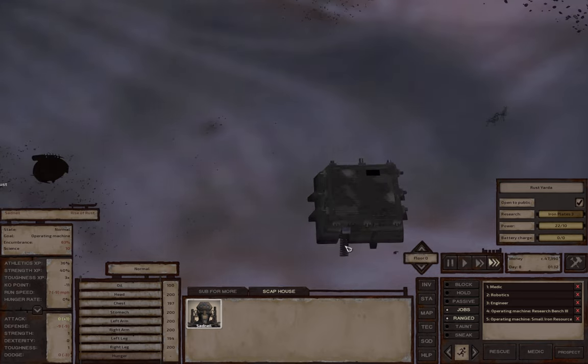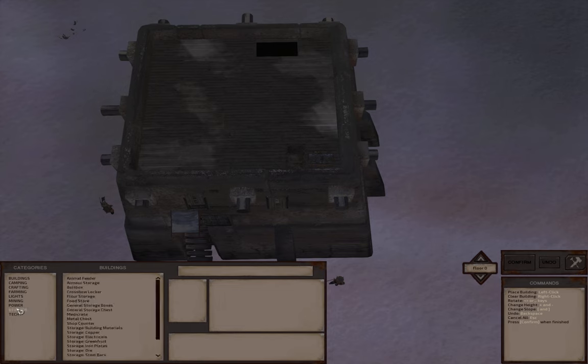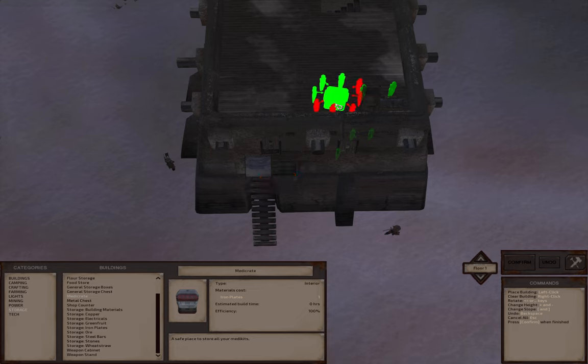We just researched first aid kits. Now we're all skeletons, we don't really use first aid kits, but we are looting quite a few. The only thing I really use them for is to heal up these guys that are helping us - they've just been hanging around and do help out in battles. We may also need to heal up shopkeepers or guards at the way station we're next to. I researched it just so I could get the medicrate, which will allow us to put all our stolen medkits into that.